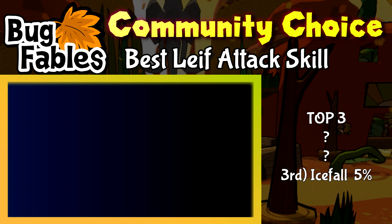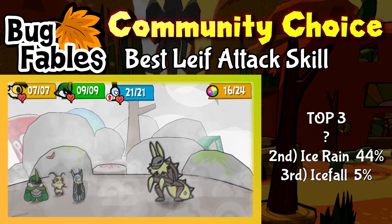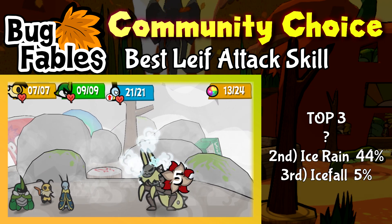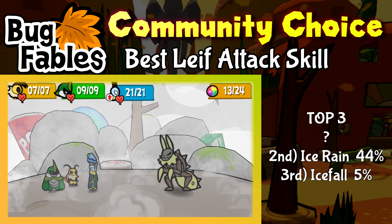In second place, with 44% of the votes, is Leaf's Ice Rain. Leaf drops 4 separate icicles with their own chance to freeze on the enemy team. The damage is consistent the entire attack. Now, some people are intimidated by the high TP cost — after all, I know I was when I first played the game. But when you look past the TP cost, this is quite possibly the most powerful move in the entire game.